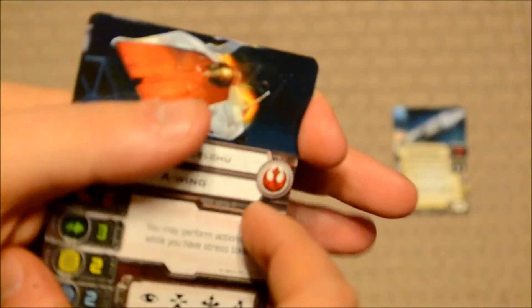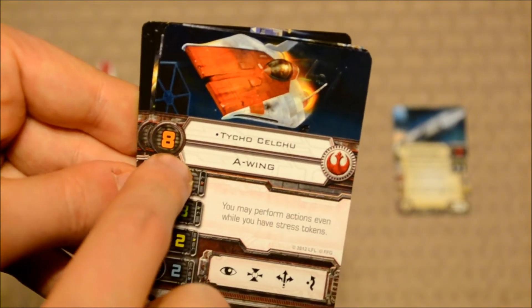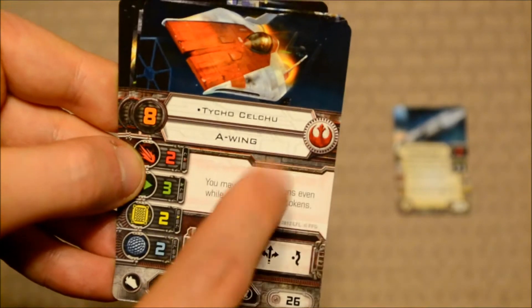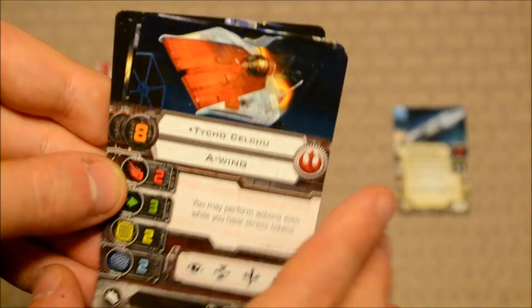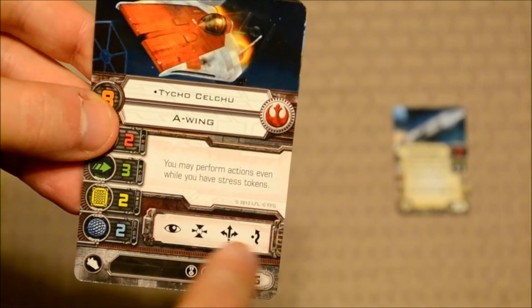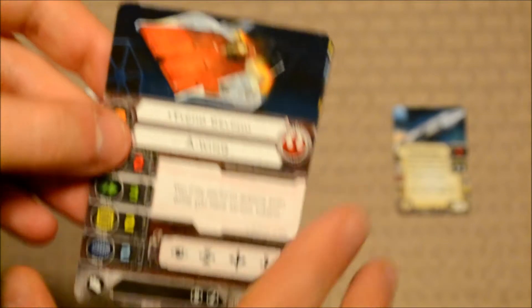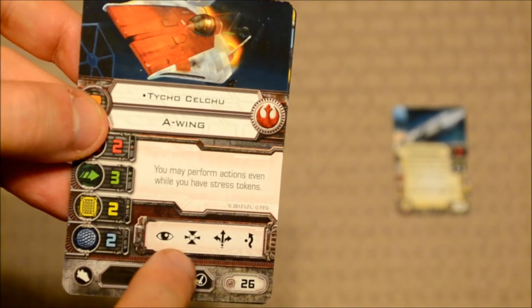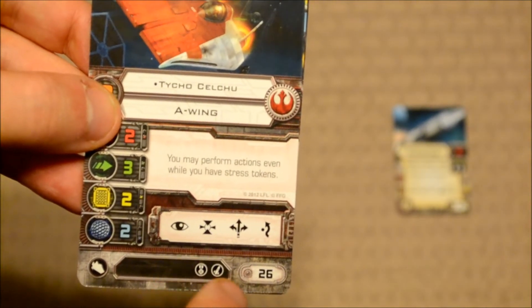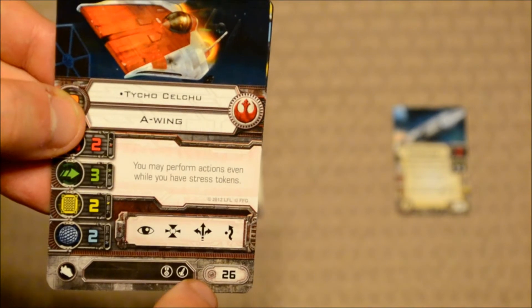The first pilot is Tycho Kelchu, with a pilot skill of eight. His special ability: you may perform actions even while you have stress tokens. That is amazingly powerful — even though Darth Vader can take two actions instead of one, this will allow Tycho to continue playing actions even if he has five or six stress tokens on his ship. Actions include focus, target lock, boost, and evade, plus some upgrades. Equipping Tycho Kelchu onto your team will set you back 26 points.